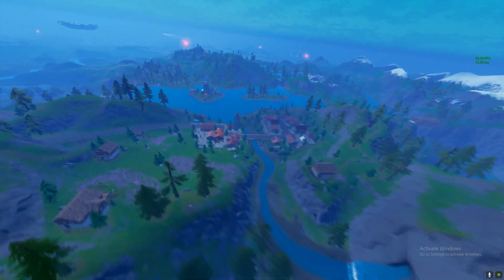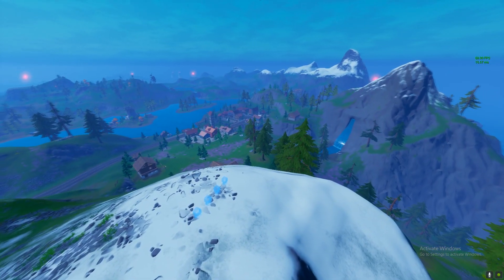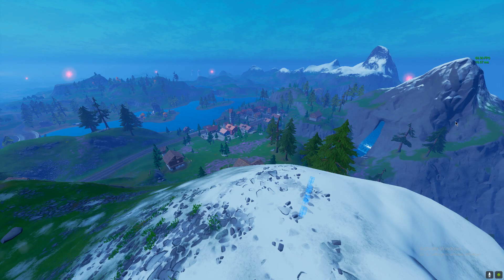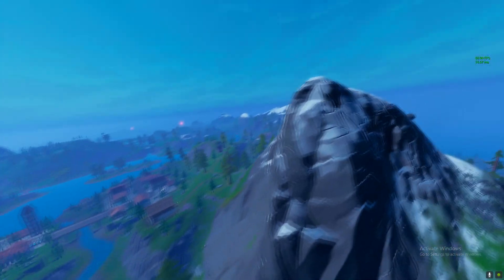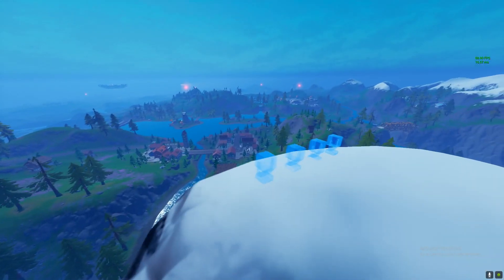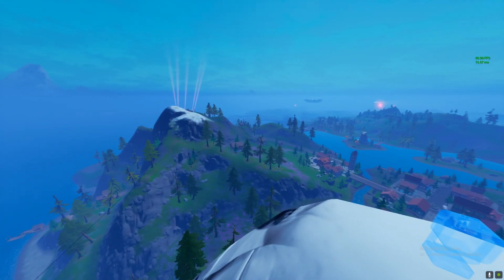Let's go find the fourth one. The fourth one is also next to Misty Meadows — it is over here. There's the fourth one. To be honest guys, just land next to Misty Meadows, do this, and then build or do something to get over here. Then interact and your challenge will be done, because you just need to interact with two devices.